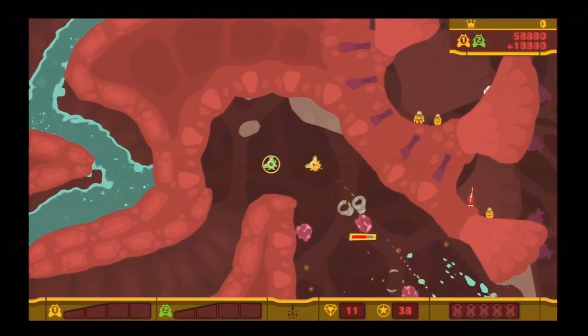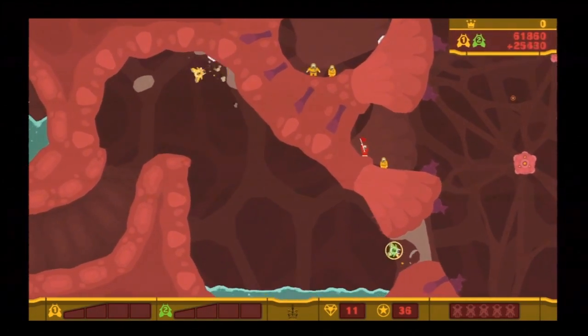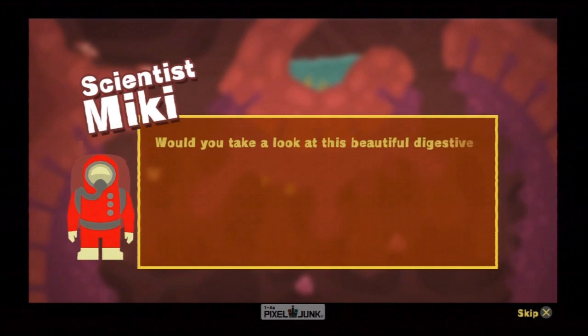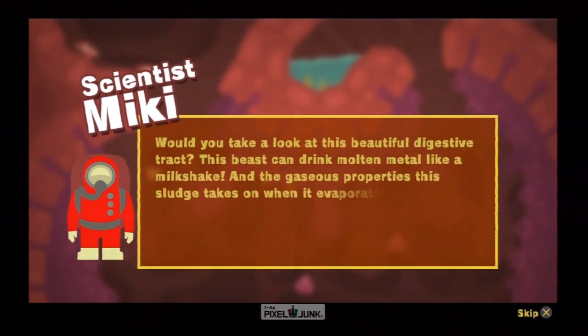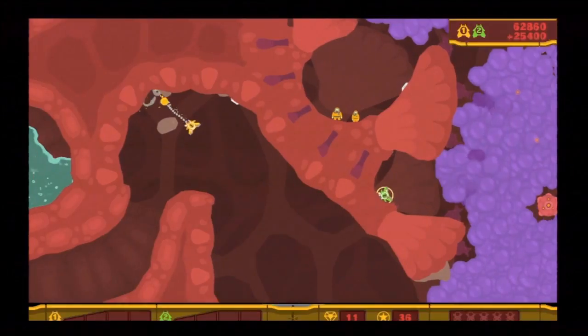There's a flag guy. We got one-ups, though we don't need one-ups because we're not losing good guys. Got the flag guy. Would you take a look at this beautiful digestive tract? This beast can drink molten metal like a milkshake. And the gaseous properties in this sludge when it evaporates? Astounding. As a biologist, getting eaten by a life form of this complexity is indeed a rare opportunity.